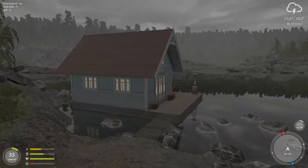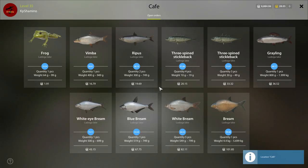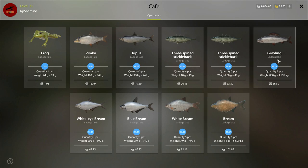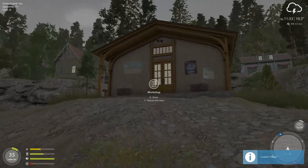Over there is the cafe. Let me check the order prices — the premium trophy is 101 silver at the moment. 20 silver for the small stickleback fish. Now I'm going to show you guys the cooking feature.